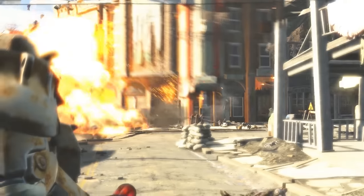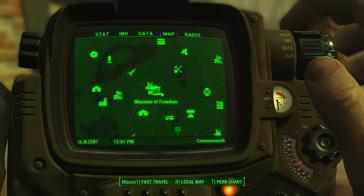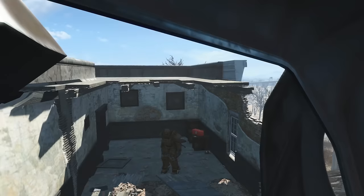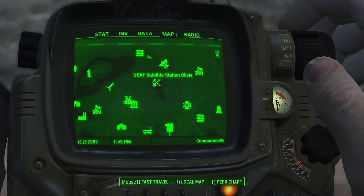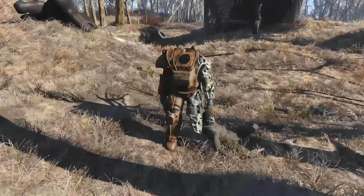Let's start off with what is probably the first set of power armor you will encounter in the game. On the roof of the Museum of Freedom is a suit just waiting to be grabbed — this is like the first mission in the game so you won't miss it. Just west of the USAF Satellite Station Olivia is a suit out in the open next to a downed vertibird. This one's a quick walk from Sanctuary.